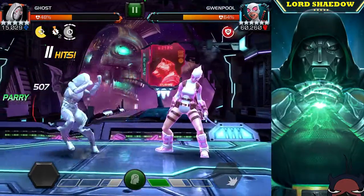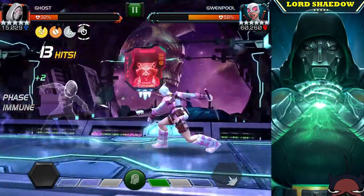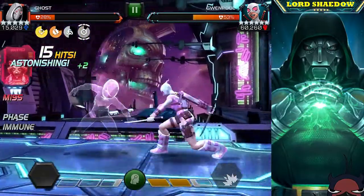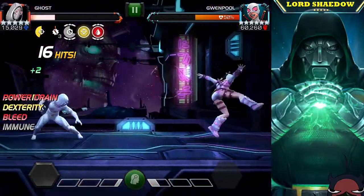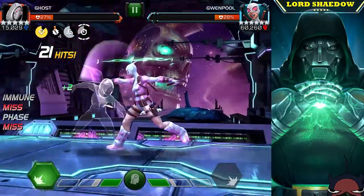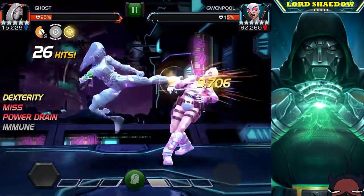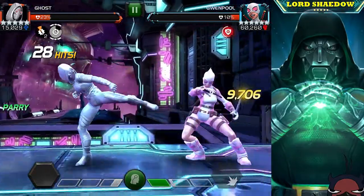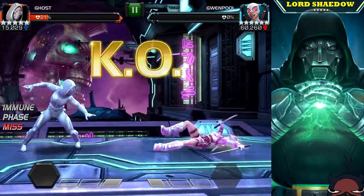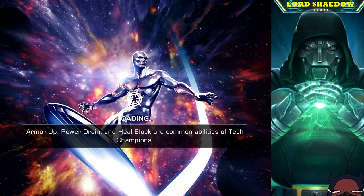Every time you back up you're going to have a bleed debuff until you can hit them while phased and get rid of it. Bear that in mind if you're playing with Ghost, but you do have other options. We're gonna bring in a new champion that I recently took up — no regrets. As long as Gwenpool is fighting aggressively we're fine. When you play with Ghost you need the AI to be aggressive; when the AI plays passively it messes up your gameplay. We got her down — not too difficult but I still lost quite a bit of health.